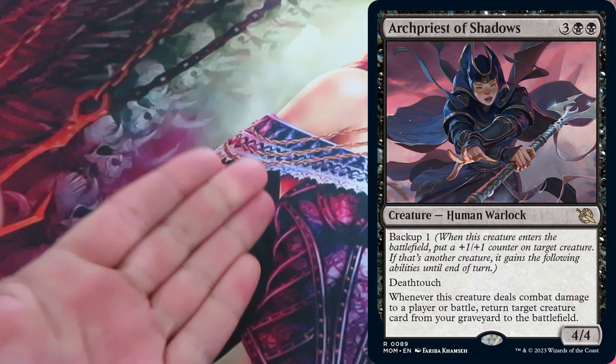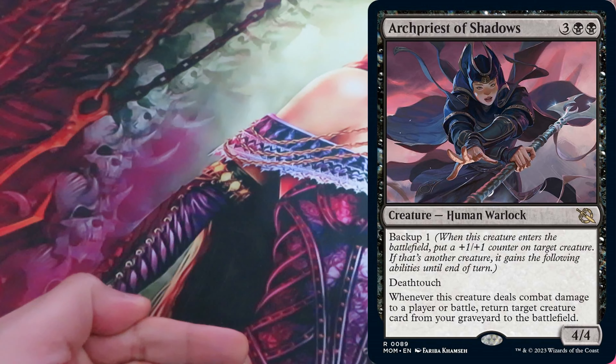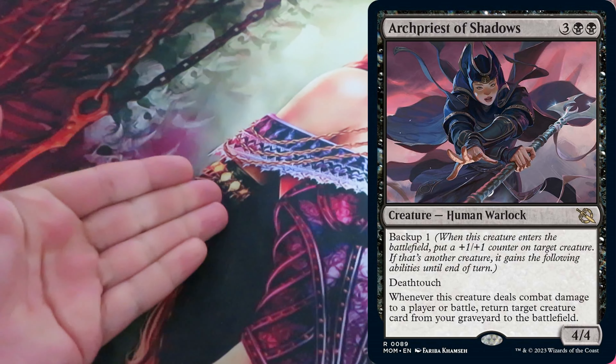Backup always comes with a number. When a creature with backup enters the battlefield, you put that many plus-one plus-one counters on a target creature. If you choose another creature as the target, that creature also gains every ability of the original creature that is printed — very important — printed below backup, until end of turn.